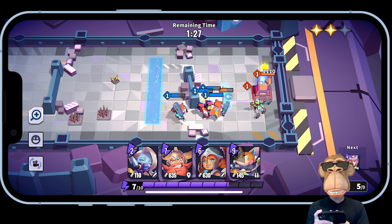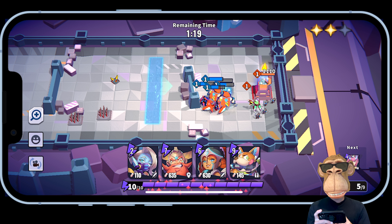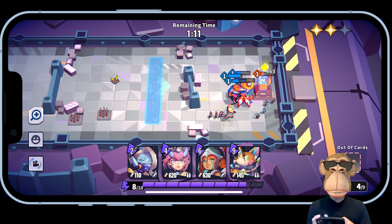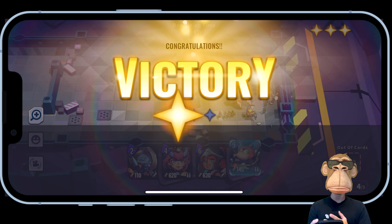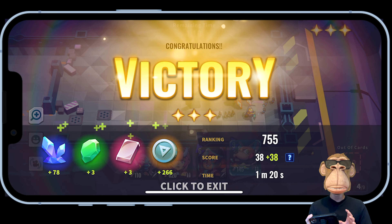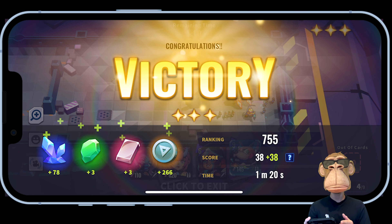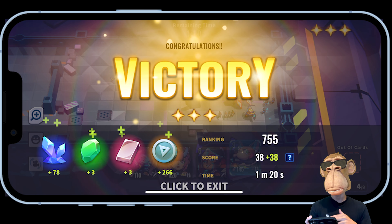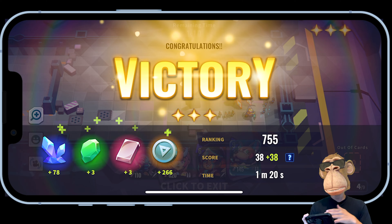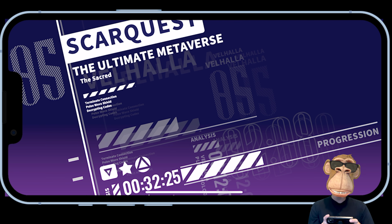On each card there's a lightning bolt with a number — that's how much energy it requires to deploy that character. You have an energy bar of 10 that regenerates over time. If I send a seven-cost unit, I'm left with three bars while it regenerates. Higher cost units like the nine-energy character are really good, but sometimes you don't want to wait because your other characters might get killed. Sometimes you want to send low-cost two or three energy characters to help out quickly, and other times you can wait for the stronger troops.